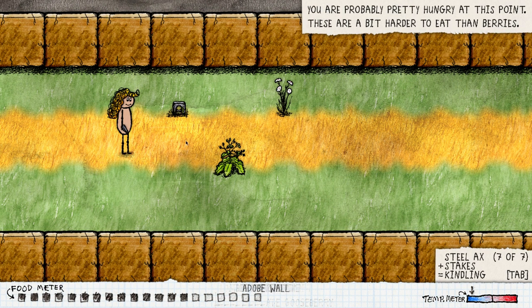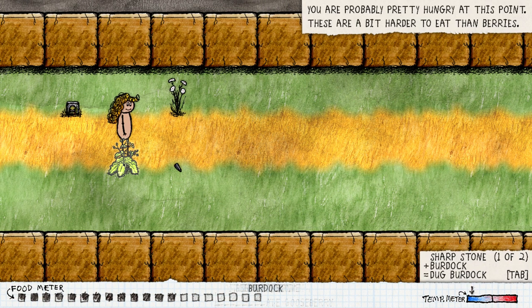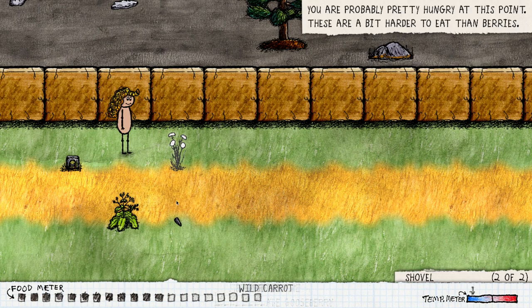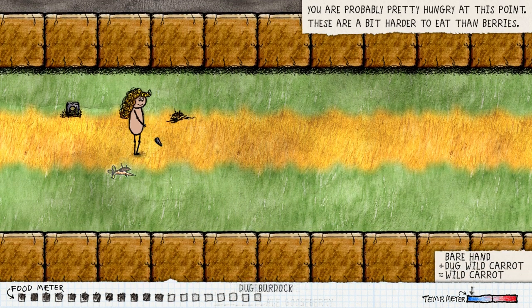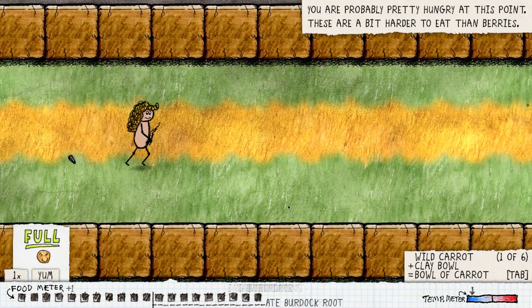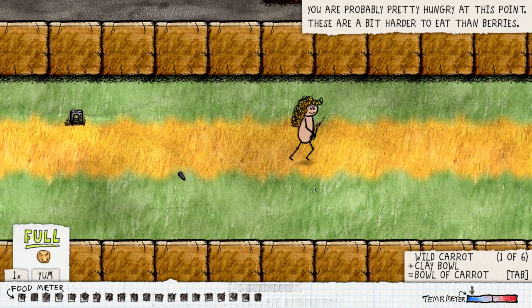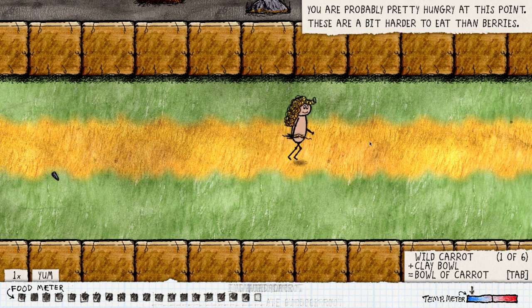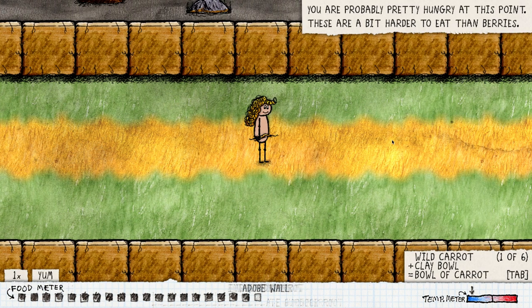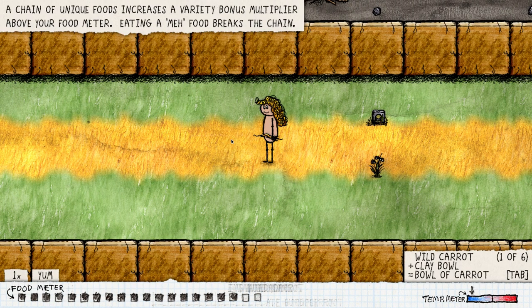Probably getting pretty hungry at this point. Burdock needs a sharp stone as a shovel — same thing with the wild carrot. Just get these opened up. Eat one of these, take the other one. Again, it doesn't seem to teach you the fact that you actually waste food, which may seem obvious, but if you're a new player you might not realize that food is super important in this game. 'A chain of unique foods increases a variety bonus multiplier above your food meter. Eating the same food breaks a chain.' Awesome — so that's teaching about the yum system, actually very nice.